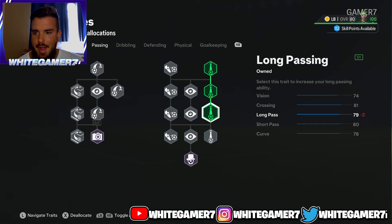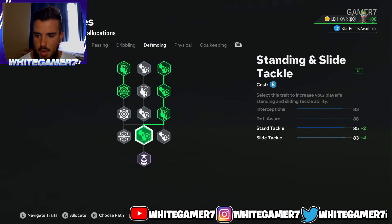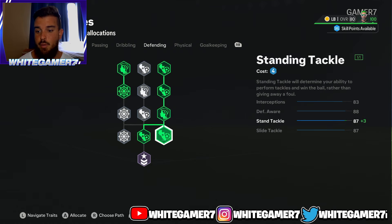From the defending, we're going to get these two interceptions and then on the right side the standing tackle. This gives you 83 interceptions, which is decent. The most important thing is the 88 defensive awareness — it allows your pro to make better interceptions and standing tackles. You have 87 standing tackle, and also the Anticipate play style so standing tackles come out very precisely. Then 87 slide tackle — the slide tackling is very good.